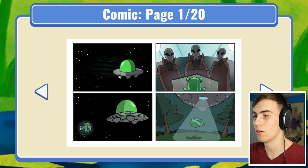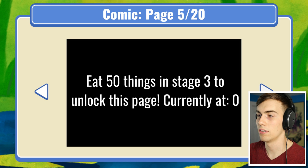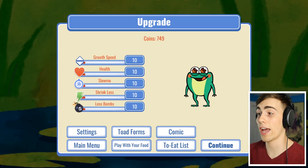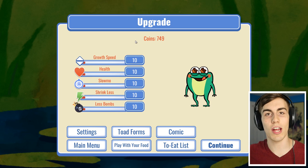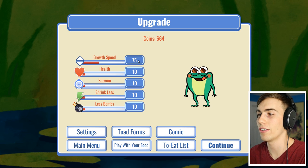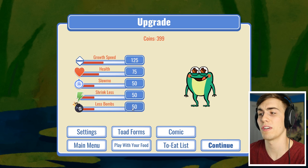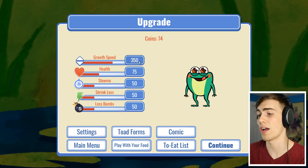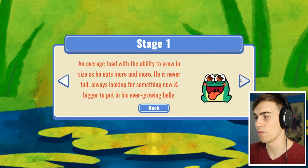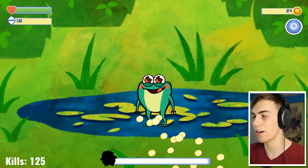I died because something hit me and my coins don't work right now. Now I unlock some things. I like the comic - the aliens came and the frog went to earth and started eating things. We need to eat fifty things to unlock a new comic page. Now we get upgrades! I need better growth speed - health is probably pretty important as well. There's slow-mo I didn't know about. I'm going to throw it all on growth speed.